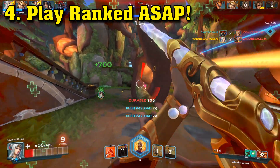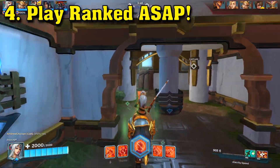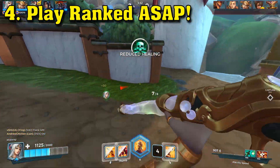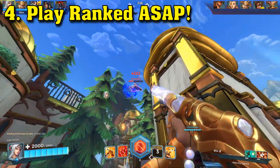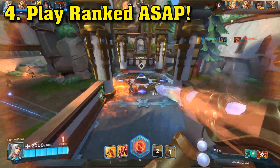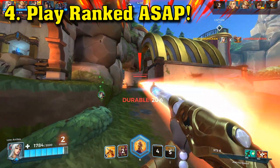Ranked also has an interesting form of draft that will let you ban certain champions that you don't want to go up against. So if you're trying to improve at a tricky champion like Strix, you can ban some of his hardest counters, like Moji and Sky. This can make learning a champion much easier in Ranked. Ranked also has a wonderful community of players who will encourage you to keep getting better, especially if you're learning a healer. Ranked is the best environment for a new player, and you should absolutely start playing Ranked as soon as possible so that you can improve at whatever champions you're struggling at.